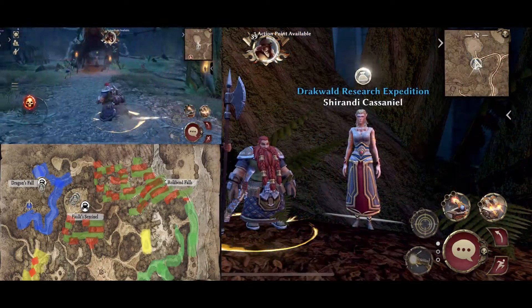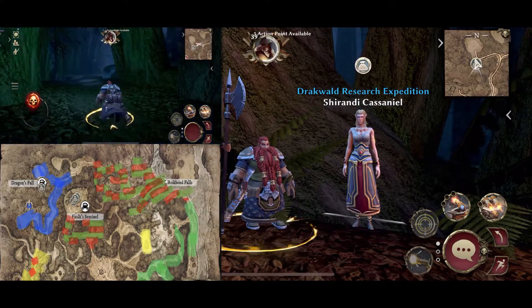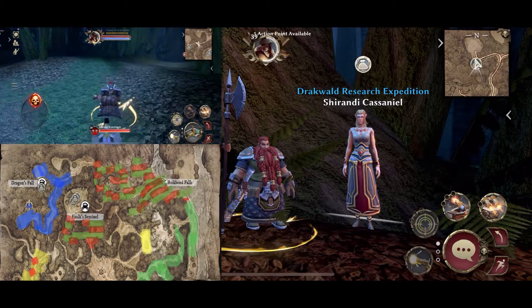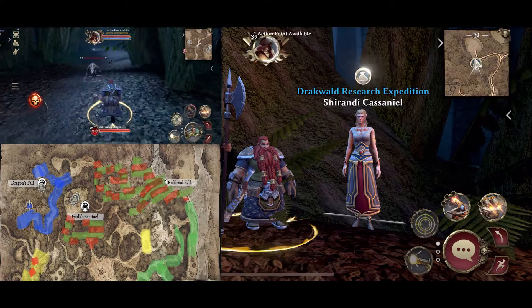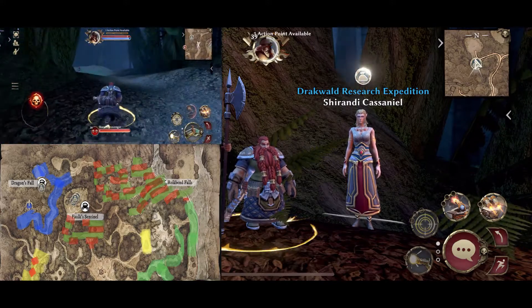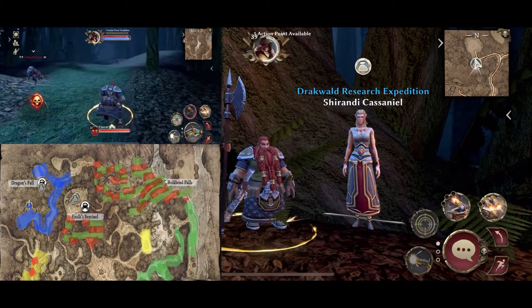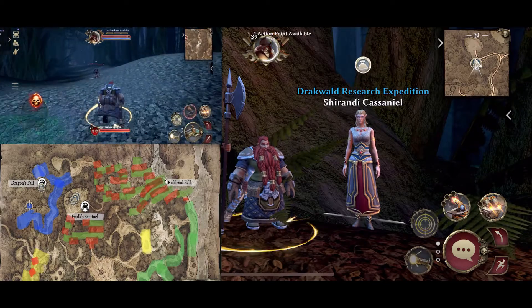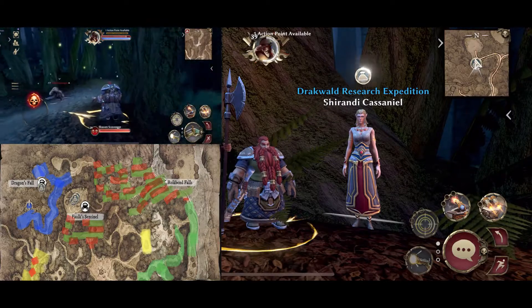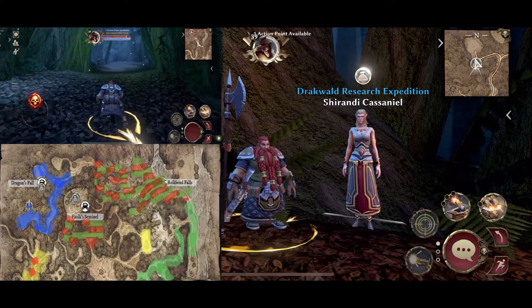Next up we have the Archmages, coated in blue on the map. The reputation required for your class vendor is called the Dracwald Research Expedition. You will have two options for the rep farm. The first will be the popular leveling spot skeletons located at Dragon's Fall in the northwest section of the map. If this spot is just too crowded, then the second option will be the skaven just outside Dragon's Fall on the roadway running south and then splitting into the west. The class vendor is located at Dragon's Fall on the northwest section of the map.